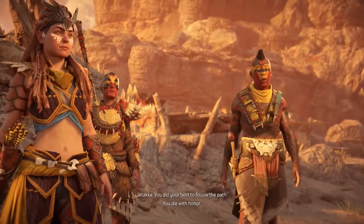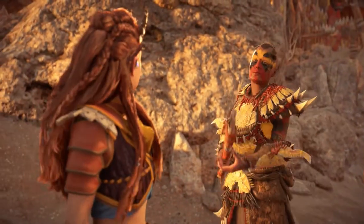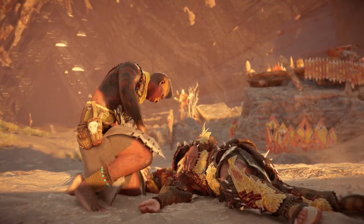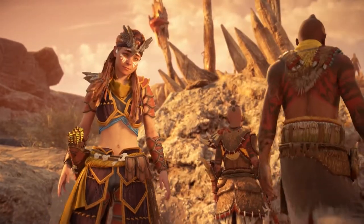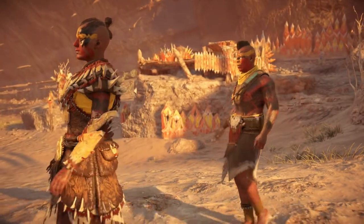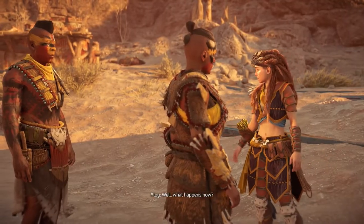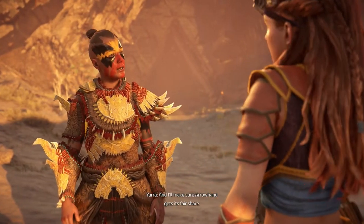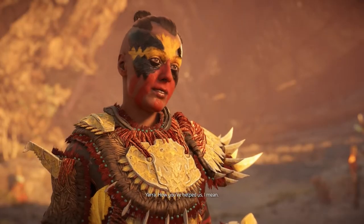You did your best to follow the path. You die with honor. That's rough — I guess she couldn't keep him alive. Aloy would be very upset I think. Did it have to end like that? It's the way of the desert. Well, what happens now? We live off the water — the wound ekes out, rationing until it fills back up. And I'll make sure Arrow Hand gets its fair share. You'd better — the desert never forgets. And I won't either. How you've helped us. I give this to you now, for all you've done for this clan.